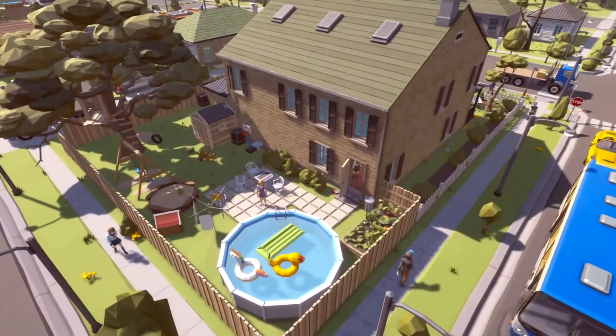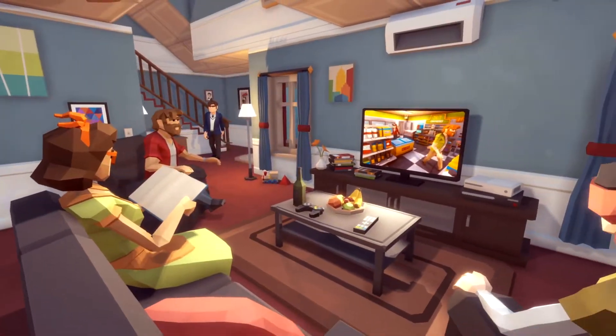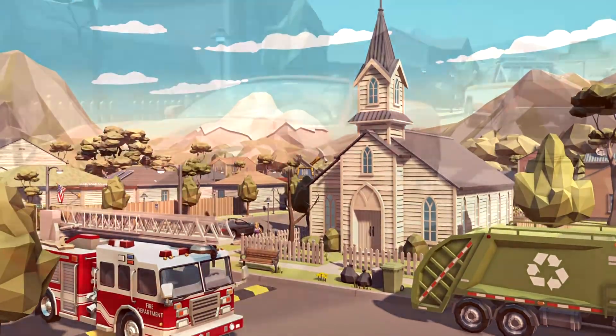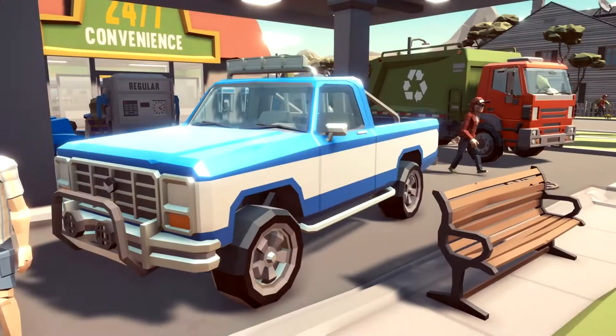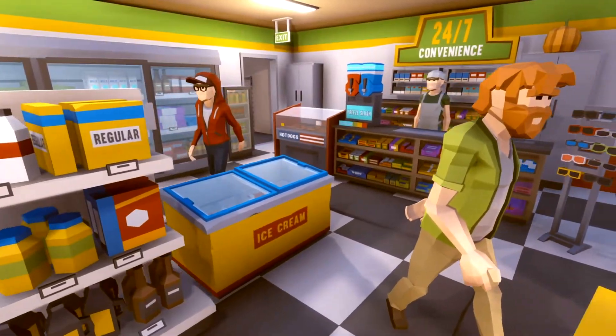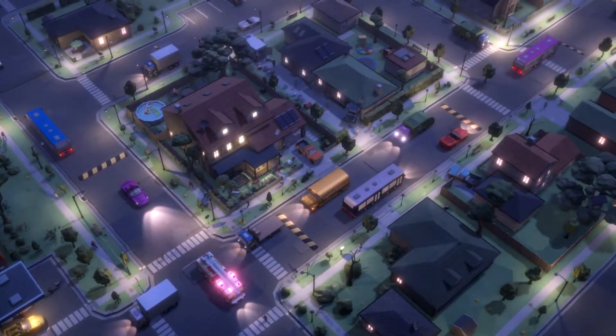The next pack is the Town Pack — basically a little suburb area. You have all kinds of different houses, different interiors for the houses, and all the props. Lots of things you can do with this one. And like I mentioned, all of these packs seamlessly work together, so you can merge everything with all the other packs.